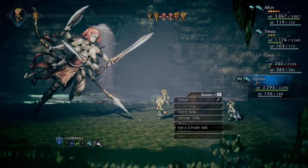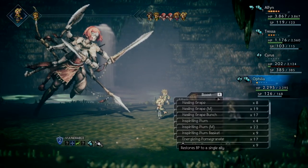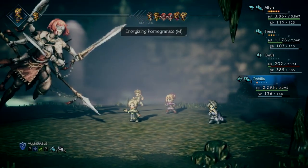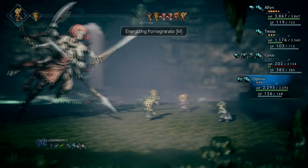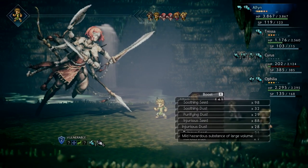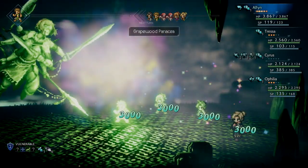I wasn't expecting this. I think I'm going to have Tressa use a Pomegranate on herself, and I'll just have Alfin concoct Purifying Dust with Essence of Grape - and that'll take care of healing.